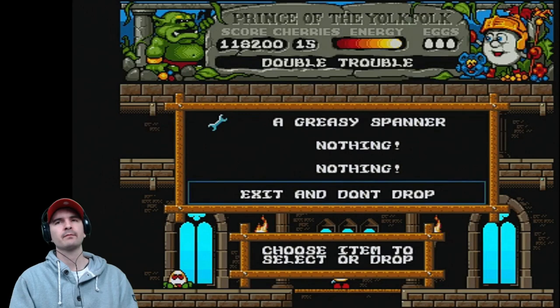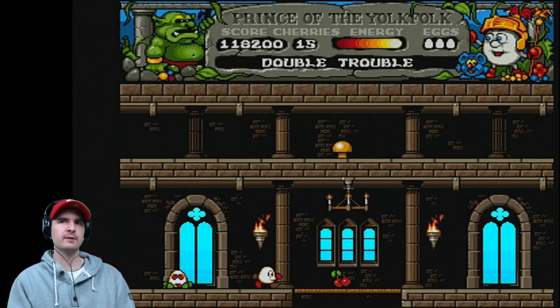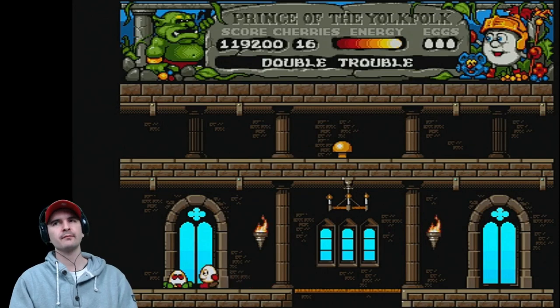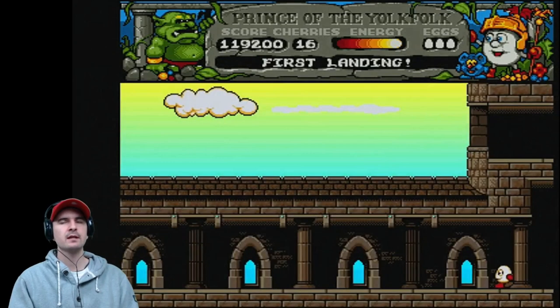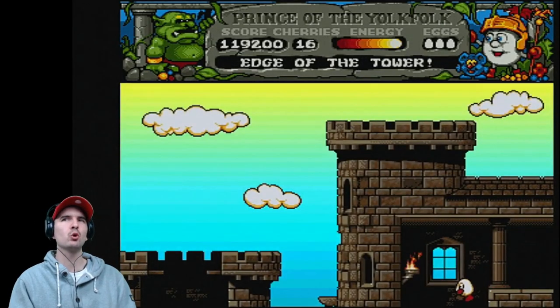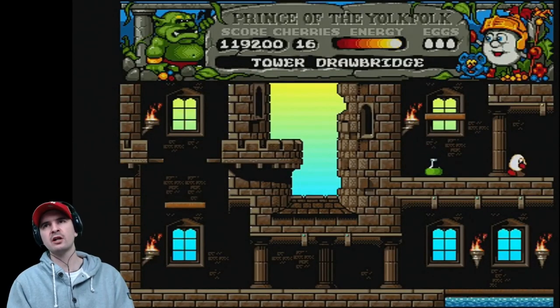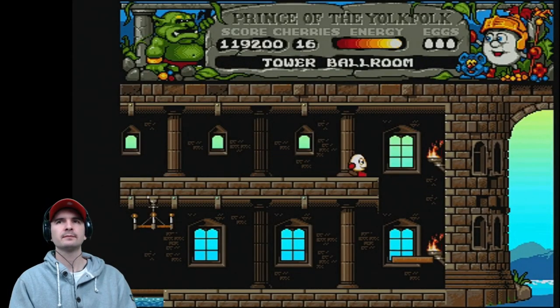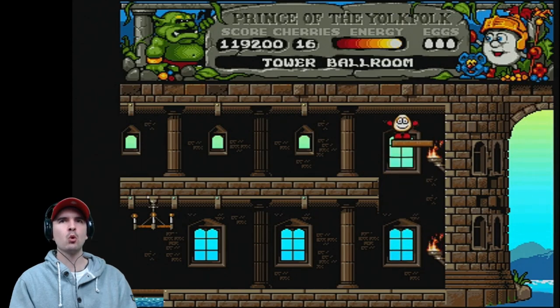The evil Dizzy walks over the thorn and is destroyed forever — boom. That is the end of the evil Dizzy. Now this key that we've been carrying around — we need it up there, so we'll leave it here. We do need a spanner — a greasy spanner. And some cherries. Rest in peace, evil Dizzy. Now we have to go back to the other side of the game. Dizzy, you've got quite a lot to contend with yet. Lucky's got his walking boots on.